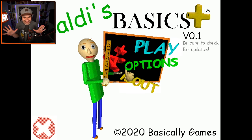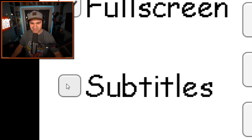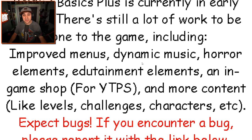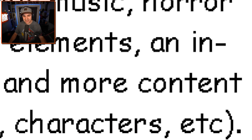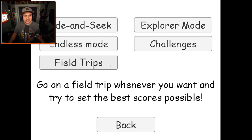So you have profiles now - very cool. Version 0.1, very very early. Are the controls any different? Let's go into the options - control mapper looks like everything is as Baldi as usual. There are subtitles - should we turn on subtitles? Nah, we don't need to. Is the about section any different? There's still a lot of work to be done including improved menus, dynamic music, horror elements, edutainment elements, an in-game shop, and more content like levels, challenges, characters, etc. Let's just play.